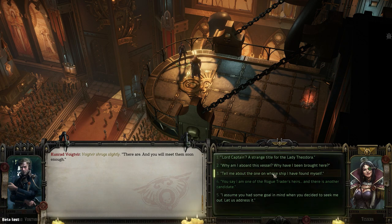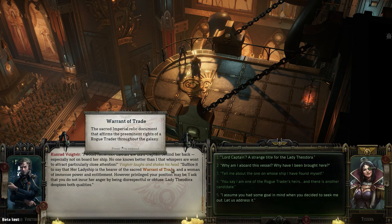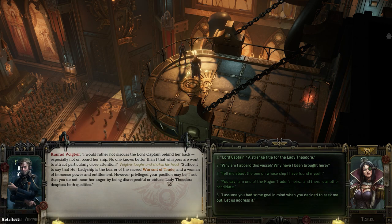'Tell me about the one whose ship I find myself on.' 'I would rather not discuss the Lord Captain behind her back, especially not on board her ship. No one knows better than I that whispers are wont to attract particularly close attention.' He laughs and shakes his head. 'Suffice it to say, her ladyship is the bearer of the sacred warrant of trade — an imperial relic document that affirms the preeminent rights of a rogue trader — and a woman of immense power and entitlement. However privileged your position may be, I ask that you do not incur her anger by being disrespectful or obtuse.' It's interesting that he took the question that way — I was expecting him to just say she's fantastic.